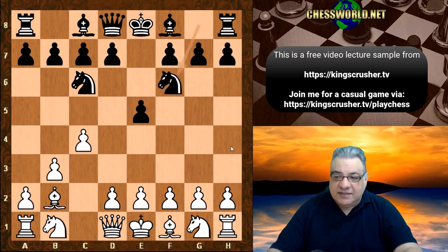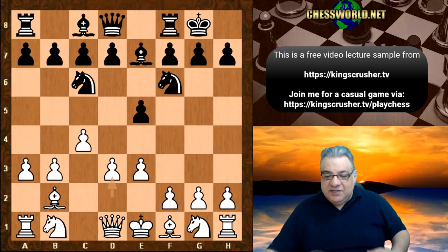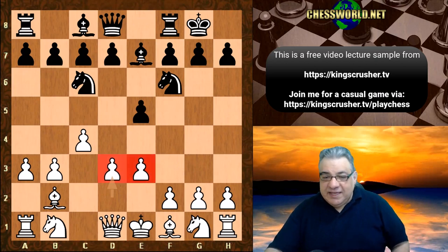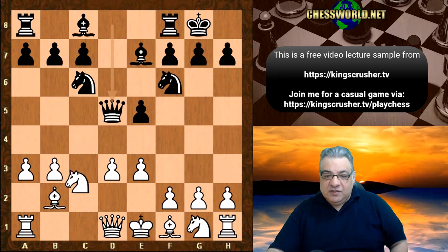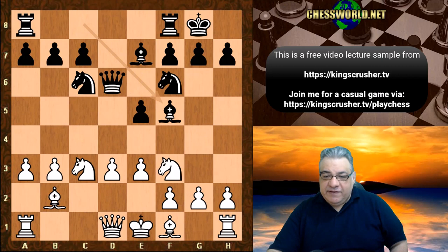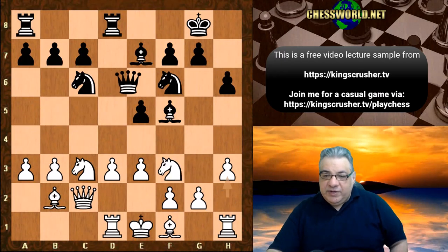We see Nf6, e3, Be7, and now a3. Black castles, d3 — so this is the Scheveningen kind of pawn structure — and black does actually play d5, so Fischer is playing a reverse Sicilian Defense styled position. The moves continue: Nc3, Qd6, Nf3, Bf5, Qc2, Rfd8, Rd1, h6, h3, and we have Qe6, and now Nd2 is played.